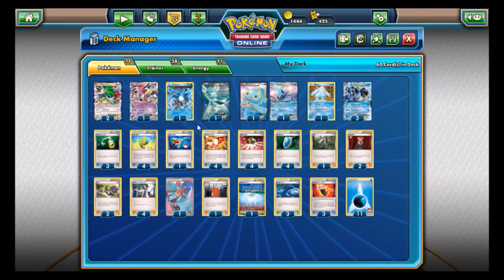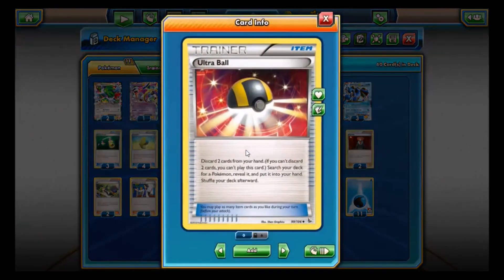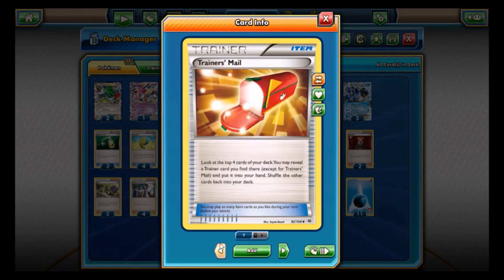Those two cards — Max Elixir and Energy Switch — are really the key trainers that make the deck go. Also in here is Ultra Ball to search out your Pokemon, and Trainer's Mail for consistency, letting you grab key cards you might need during the matchup like VS Seeker, Supporters, Energy Switch, or whatever else you need.